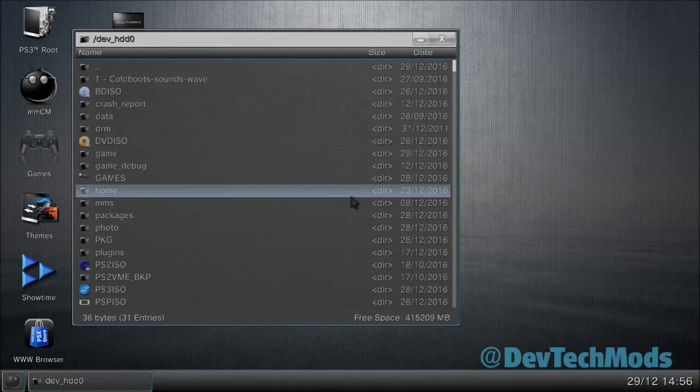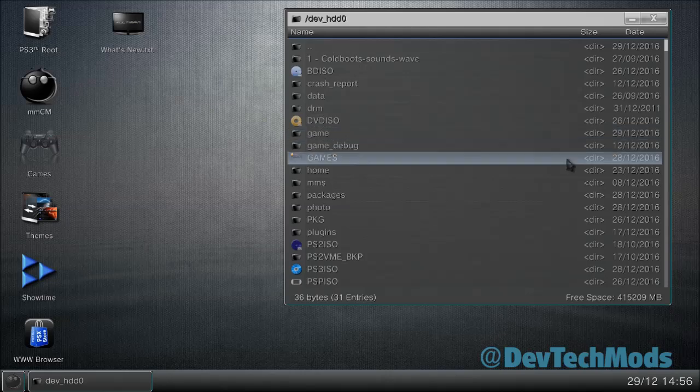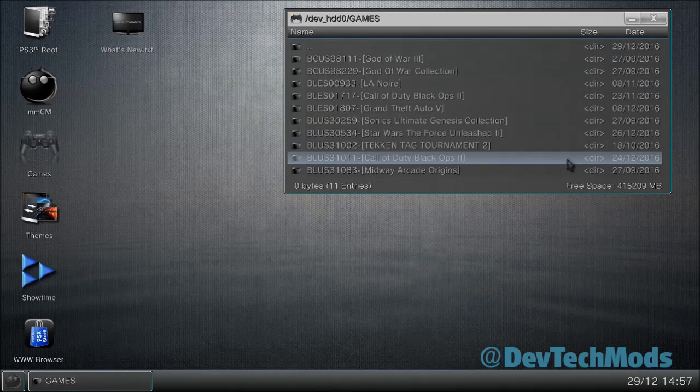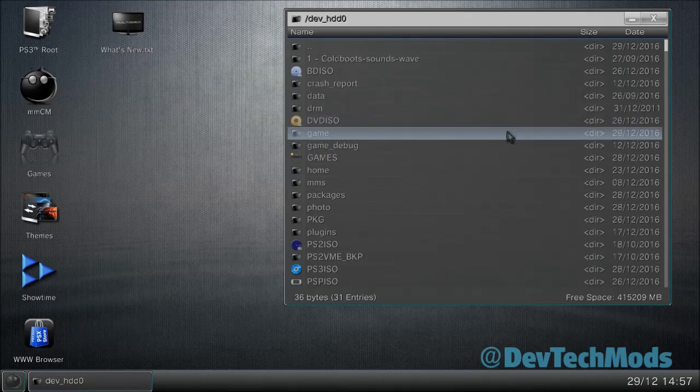We're in the file manager of multiMan. I'm going to cover this two different ways: for those of you who have found and downloaded ISO files, and for those of you who have games in folder format — like a BLES or BLUS folder. Those are the two different cases I'll cover.